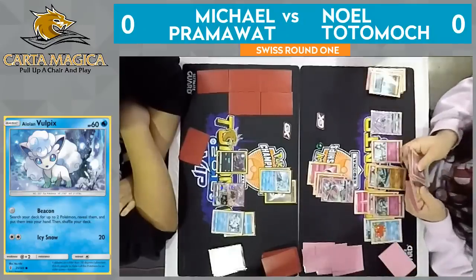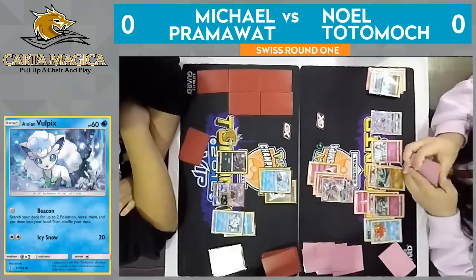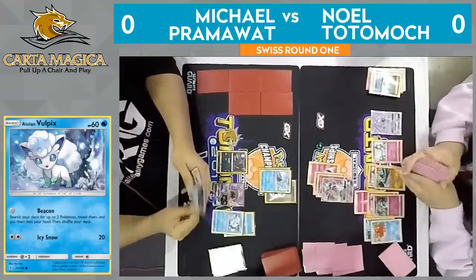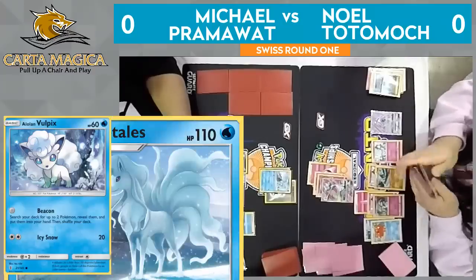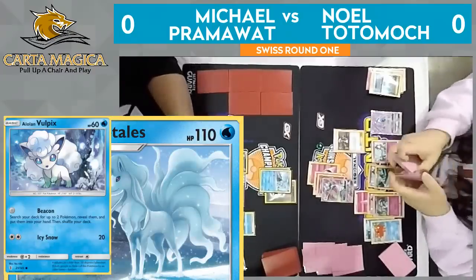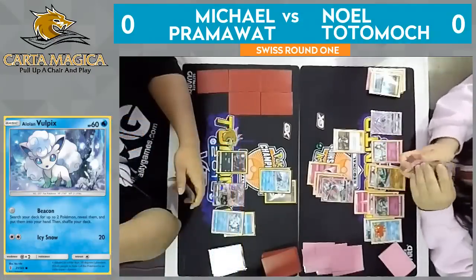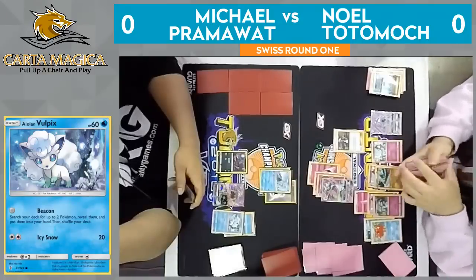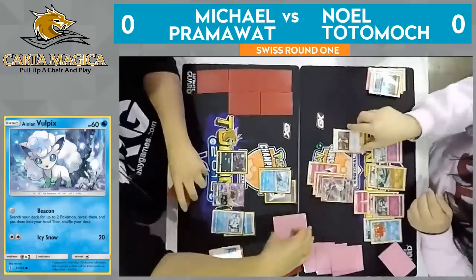The Lele has hit the bench, allowing him to get a Guzma. Funny enough, I think Noel did 150 damage to that Tapu Lele, so Noel could actually use Guzma, and he could even attack with Kirlia here. I believe Draining Kiss is Kirlia's attack — it does 20 damage, and that would take a knockout on this Tapu Lele without risking a Stage 2 Pokemon. He could also just Energy Drive — that might be slightly better.